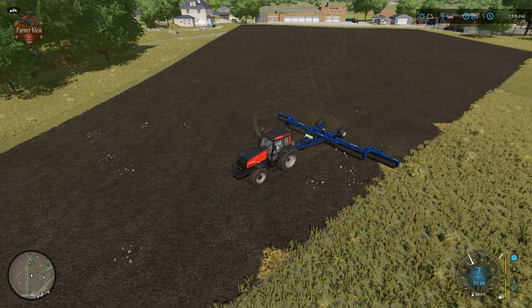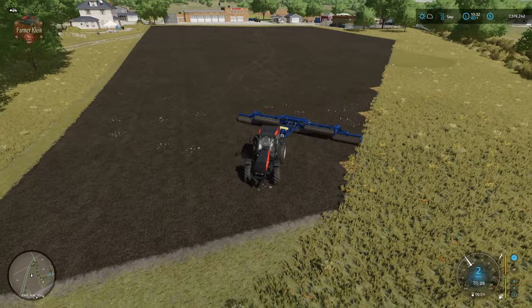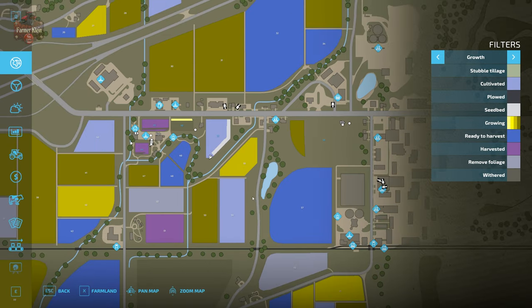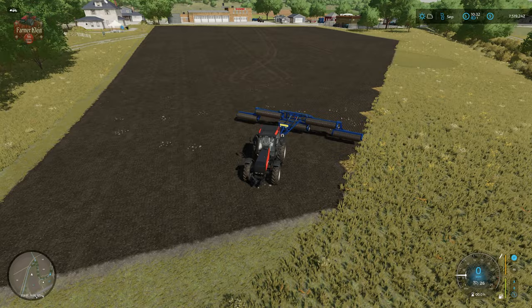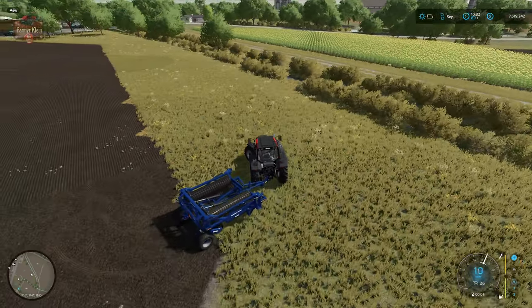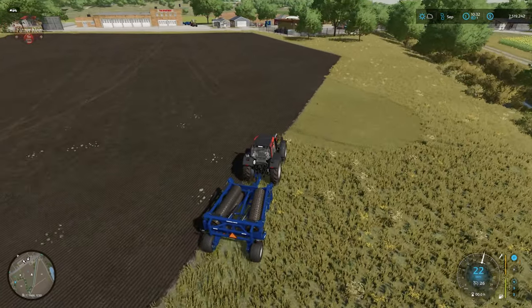We're getting a slightly changed soil texture as a result of rolling, and we are also getting a seedbed texture behind us. If we take a look at our field layers, you're going to see we now have seedbed where we've used the roller, but where we've used the stone collector we still only have a cultivated texture. So we will not get the seedbed bonus if we use the stone collector alone.